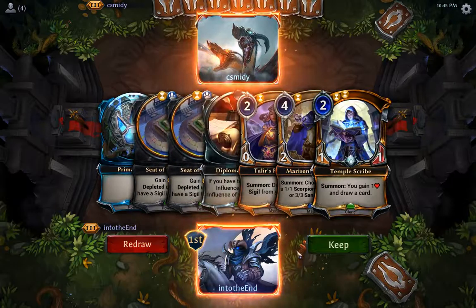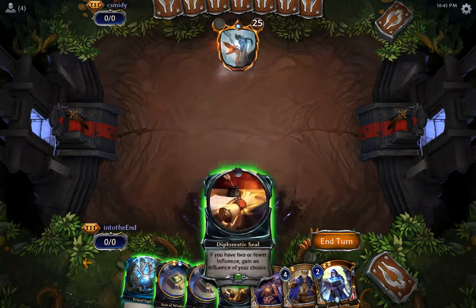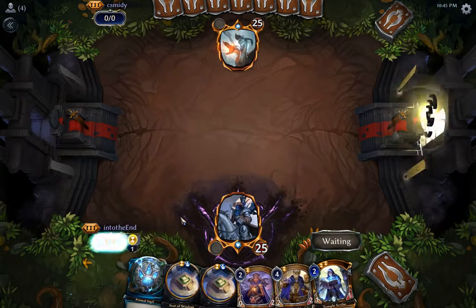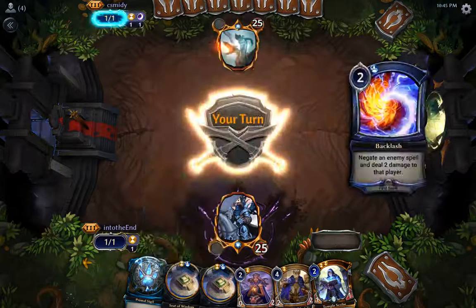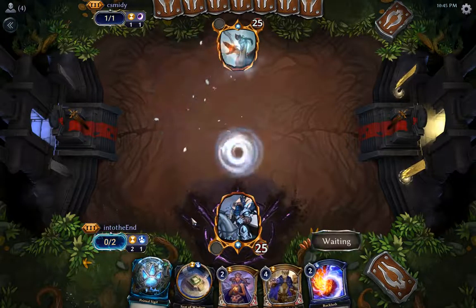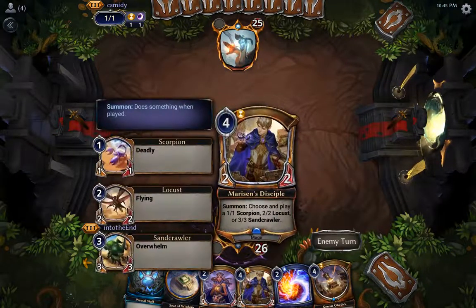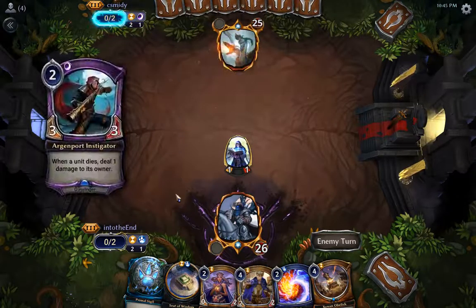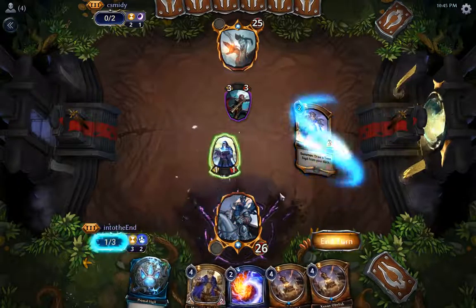Okay, this hand seems decent. We're 0 and 4 — that does not feel good. Let's draw a card. Hey, Obelisk is quite good with these otherwise useless units. Okay, Instigator is good but not too big of a problem.